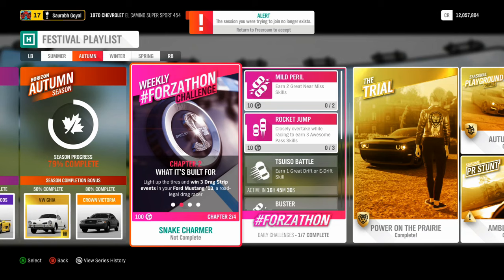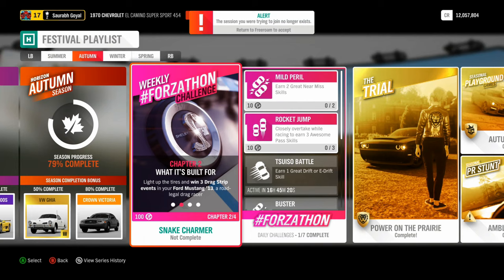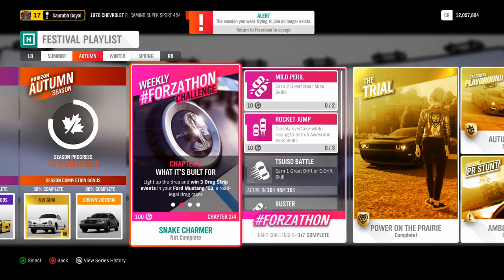Welcome to another video. As promised, we've been updating the Forzathon challenge almost every week, and this week I think it's pretty easy. First, you have to own and drive the 2013 Ford Shelby GT500 — that's a very easy thing to do. Then you have to win three drag strip events; any drag strip events, it doesn't matter which ones.